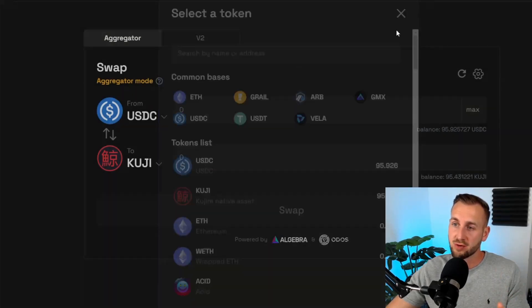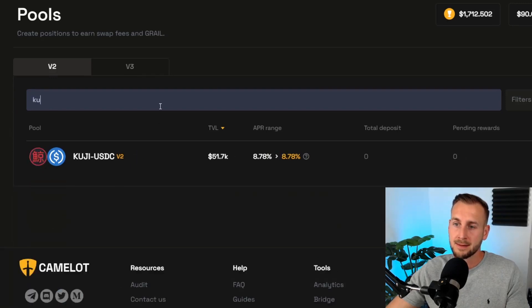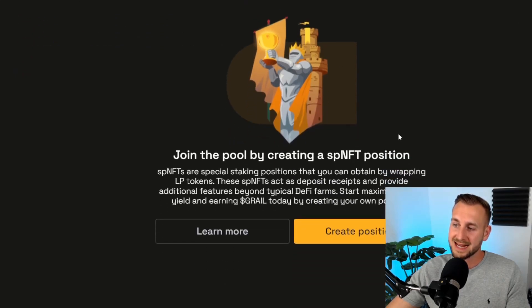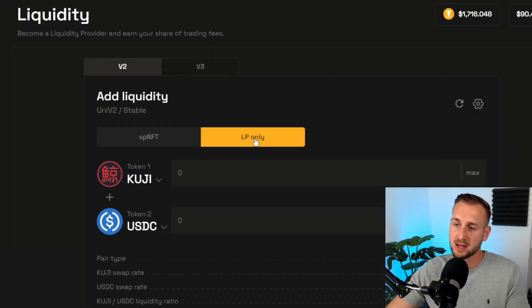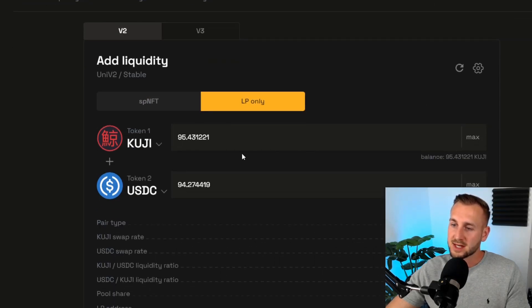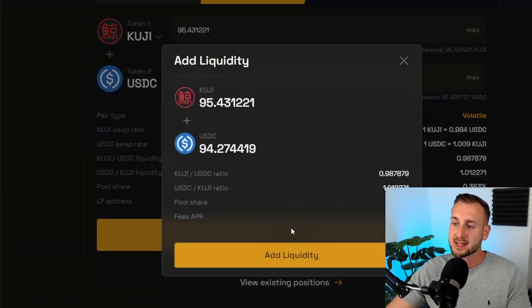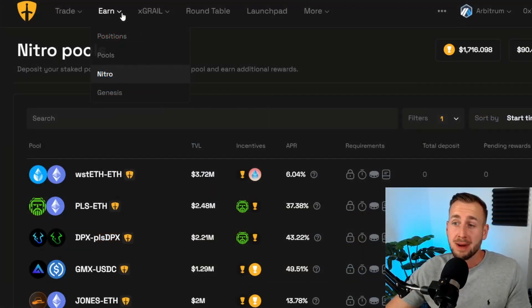Back on Camelot under earn and pools, type in Kuji again, choose the pool, and scroll down. We don't want to create an SP NFT position — instead click 'create position,' then 'add liquidity,' selecting LP only rather than NFT. I max out my Kuji (95.43 Kuji) and the interface shows it needs to be paired with $94.27 in USDC. After approving both tokens in MetaMask and clicking 'add liquidity,' we receive the LP token. The current base APR is around 8%, with additional incentives on top.